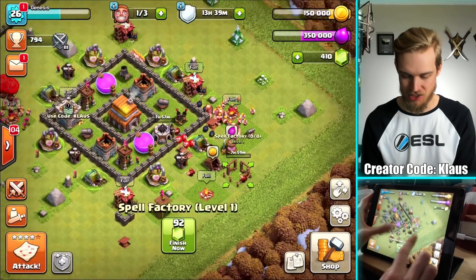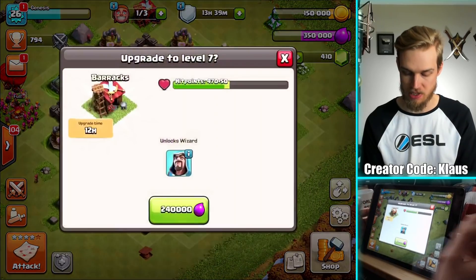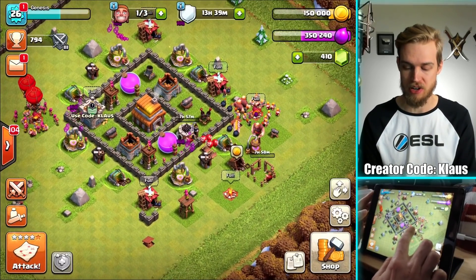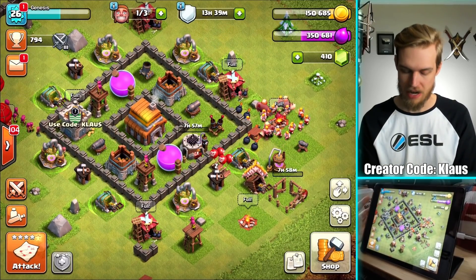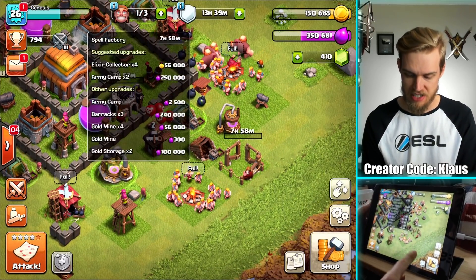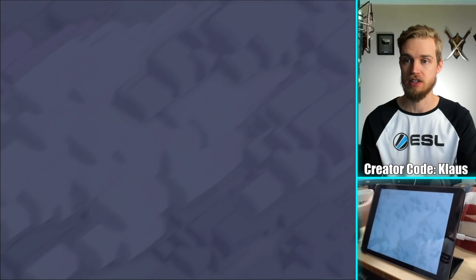Once we actually unlock the next troop, which I believe is the Wizards — I can't wait to unlock some Wizards. I've got other higher priorities, but definitely looking forward to that. I've spent some loot now, I've got one more builder. I could technically use it, but I'm going to wait — I'm going to go do a couple of raids first.